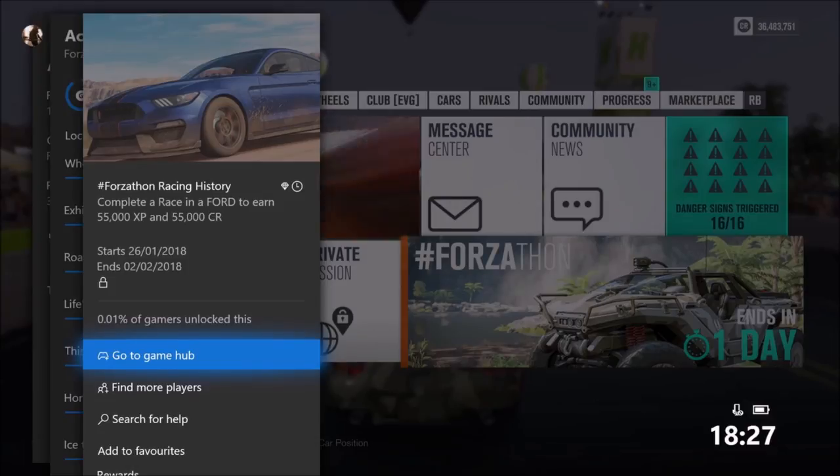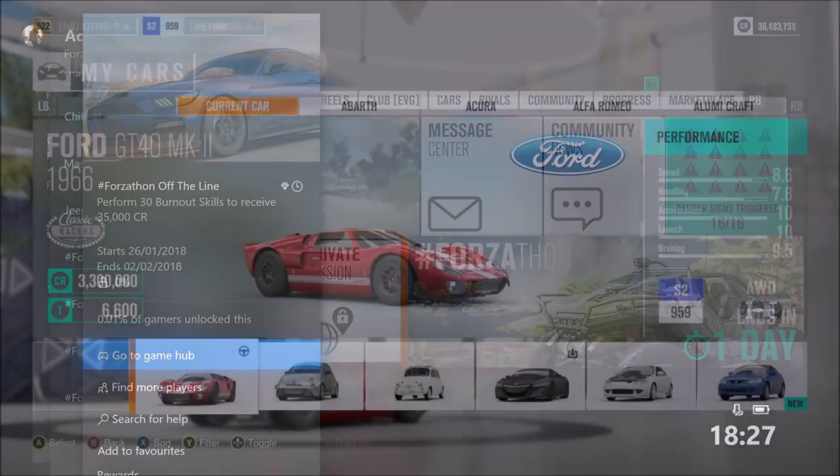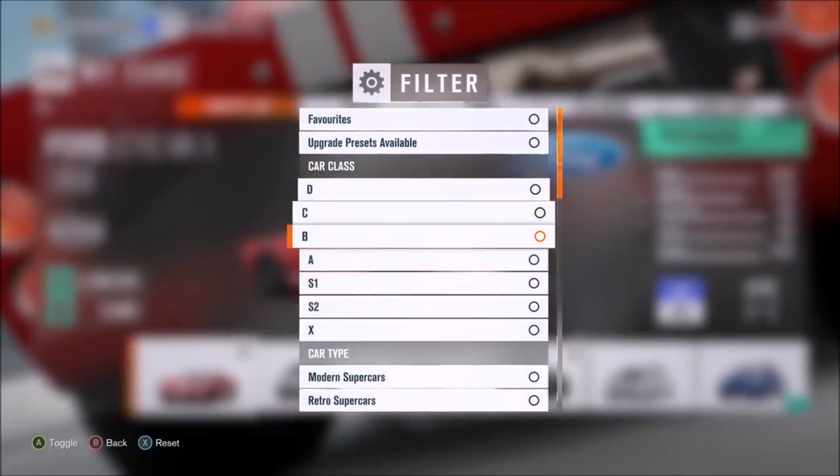This is a very easy championship. If you don't have that car, you can always look in the auction house — it's 3.3 million credits though. The next challenge wants you to complete a race in a Ford to earn 55,000 XP and 55,000 credits, which we've just done using the Mark 2 GT. If you want, you can use a different Ford.